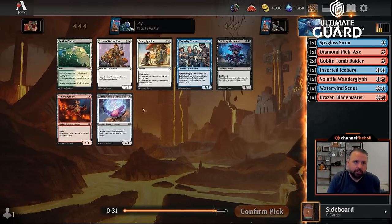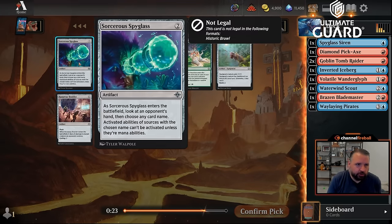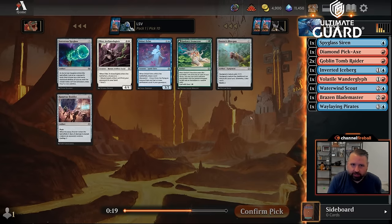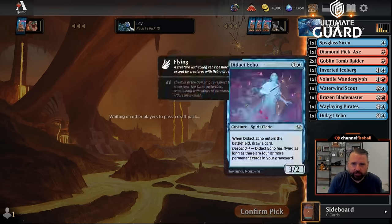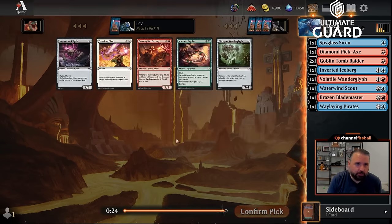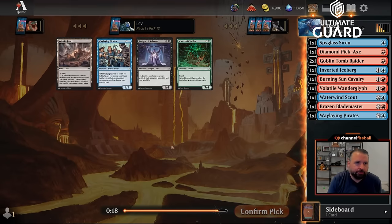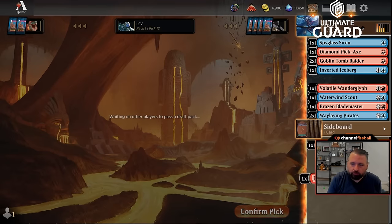Wailing Pirates came back, along with Cartographer's Companion and Hotfoot Gnome. At the cost of getting a little expensive, I'll take Wailing Pirates over Cartographer's Companion. I don't really want Didact Echo or Sorcerer's Spyglass. Boulder's good for Descend decks but not very good here. I'll just take Didact Echo to cut blue even though I don't plan on playing it.